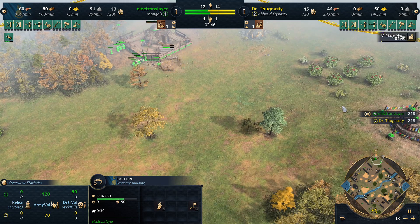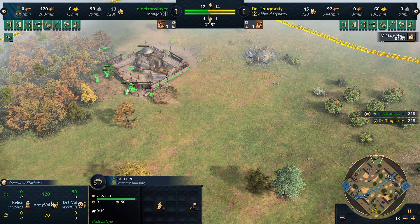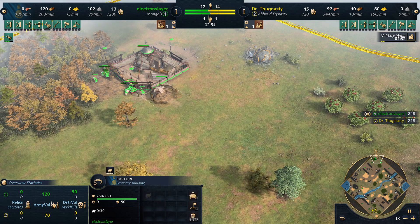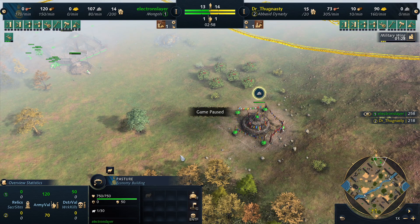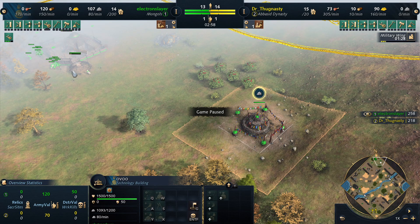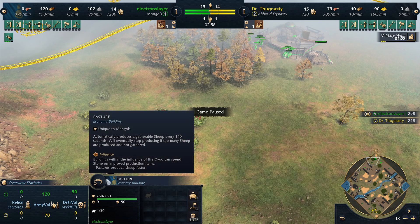The other option is to place a new Ovoo if you want to get the improved upgrade, but that's the same cost in stone again and you don't have stone to add. So in theory you can collect gold until you get 350. He builds the pasture next to it, that's also fine. If you have the pasture and the Ovoo, range it up with your sheep so it produces a sheep at double rate — it's only 70 seconds for a sheep instead of 140.